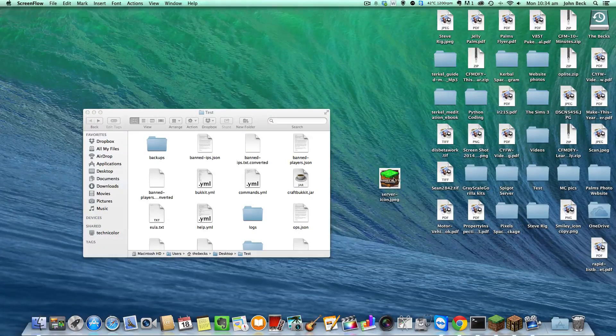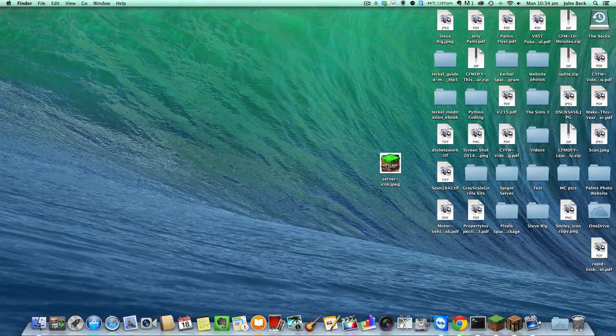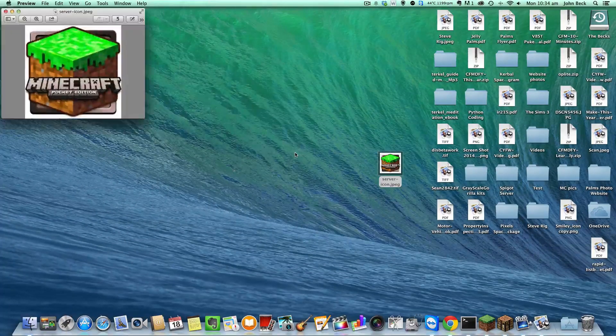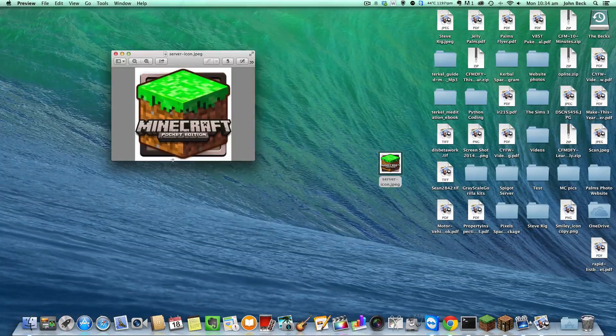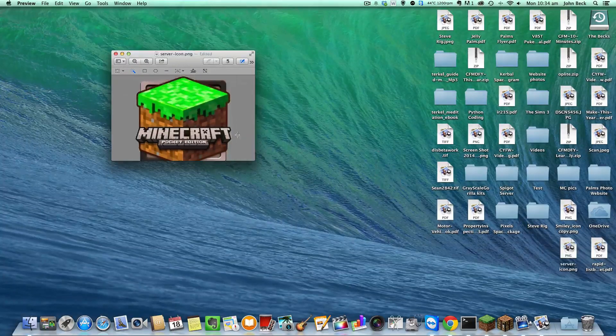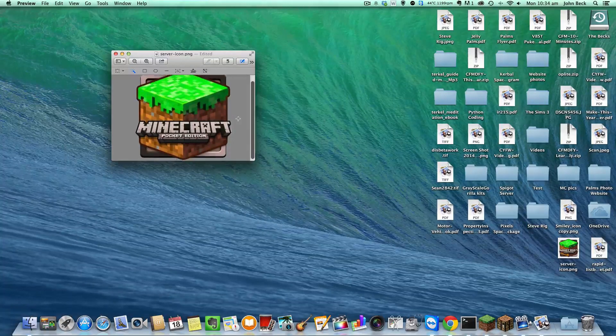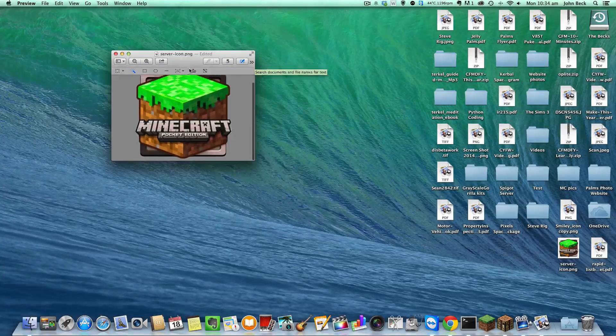In this video I'm going to show you how to get a server icon for your server. What you want to do is get a little image that you found. I found this one — you want to see, there's white around it that you want to get rid of. So you can use whatever software you've got. Because I'm on a Mac, I just use Preview.